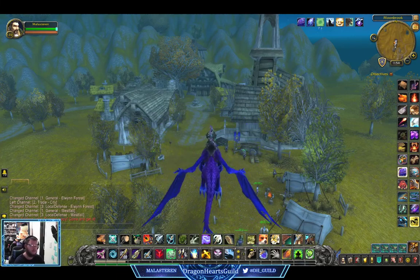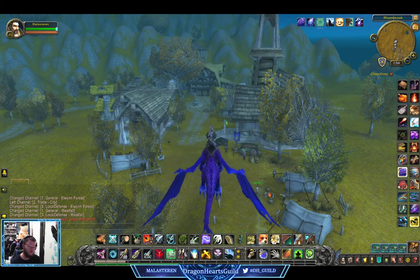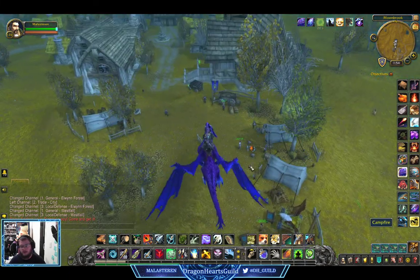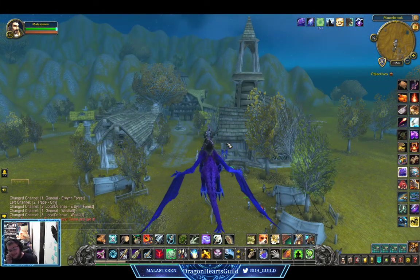Hello everybody, my name is Malastari and I'm the Guildmaster of the Dragonheart's Guild. Welcome back to some World of Warcraft. I've got another, hopefully shorter, video for you guys today. We're going to be running my all-time favorite dungeon in World of Warcraft. So we're here in Westfall at the Moonbrook Landing Point, which is right down here where you land. And so my favorite dungeon is the Deadmines.